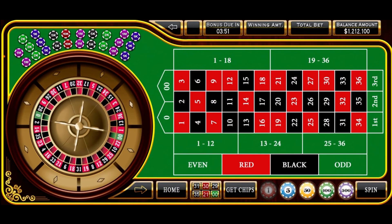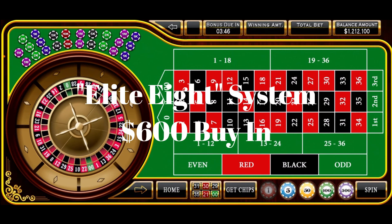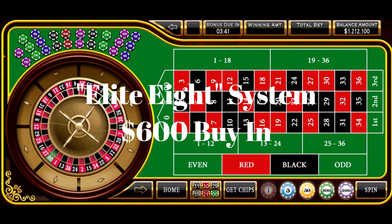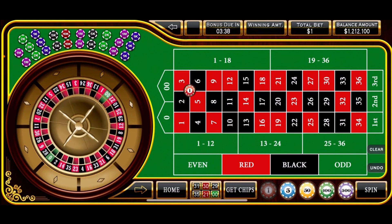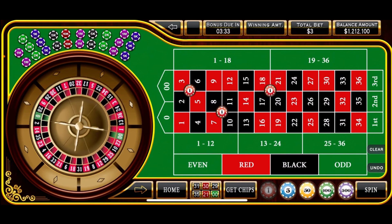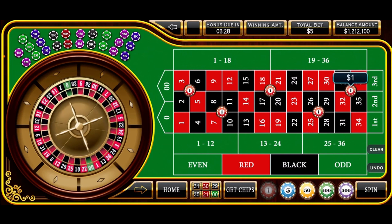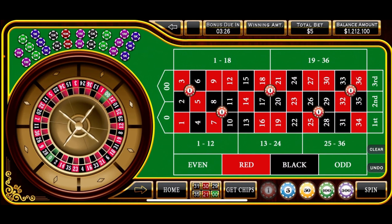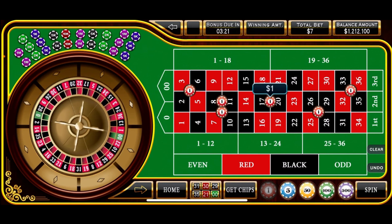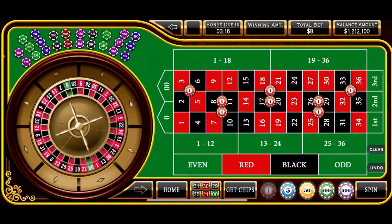Down here at the roulette table getting ready to roll out our Elite Eight strategy. This requires a $600 buy-in and we'll start by placing $1 bets on the corner numbers: the 2-6, the 7-11, the 17-21, the 25-29, and the 32-36. In addition to that, we'll do three split bets: the 8-11, the 17-20, and the 26-29.